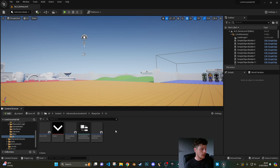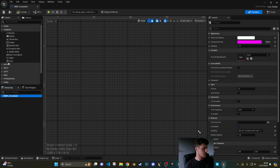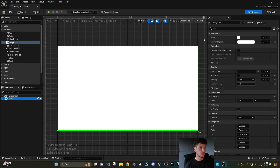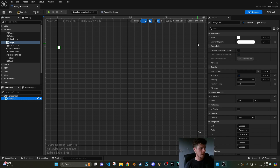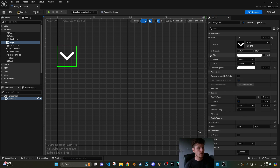Next, I'm going to create a user interface — a widget blueprint — and I'm going to call this WBP_Crosshair. Open that up and all I want is an image. Nothing special, just an image. I'm going to have this set to desired on screen, and under the brush on the right-hand side I'll drop down, go to image, search for arrow, and find the arrow texture. The size I want to be 25 by 25 — nice and small. That's pretty much it, so compile and save the crosshair.